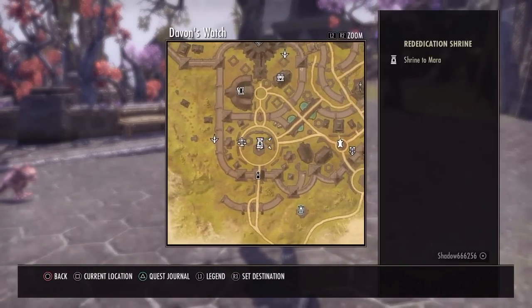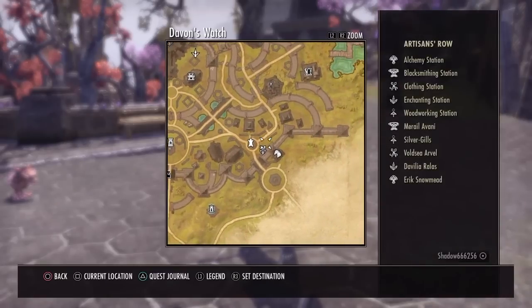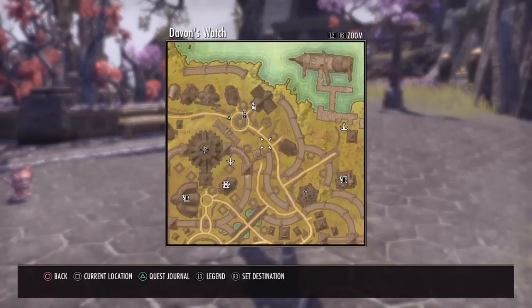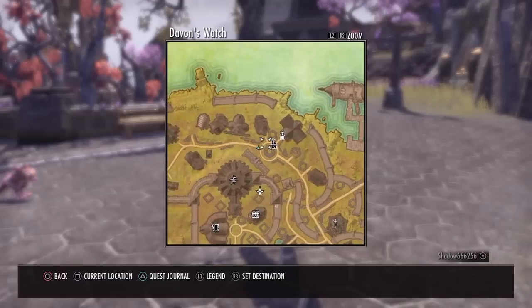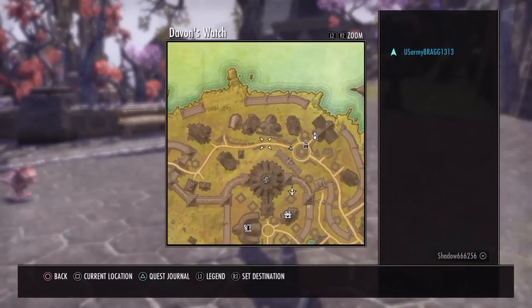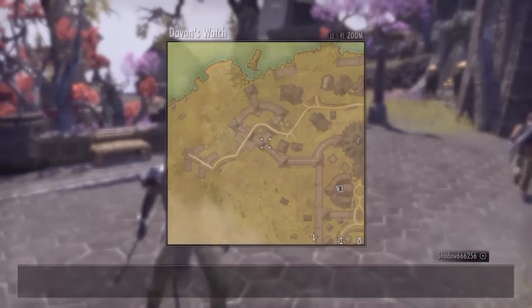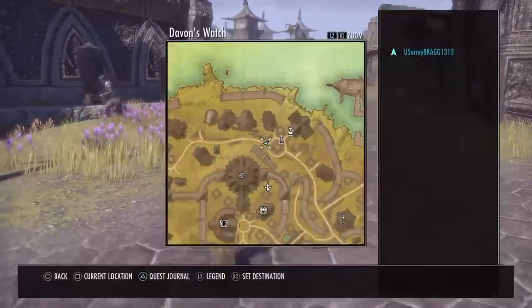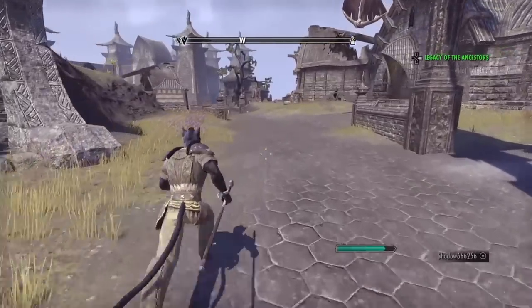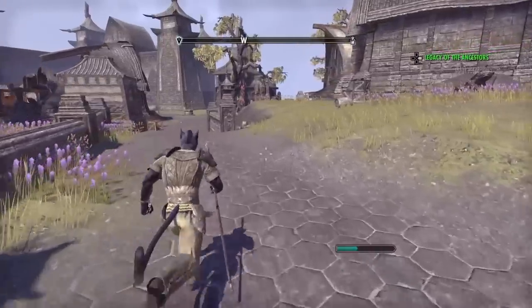You should start off in that circle when you start the game and you just follow this path — see, that's where I am right now. You go and keep following this path and there'll be some weapons and armor here. I'm going the right way.